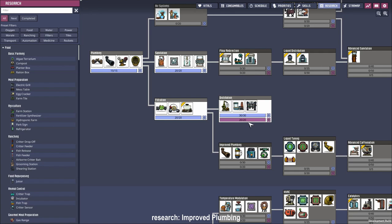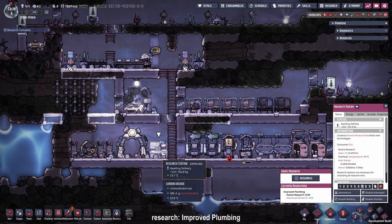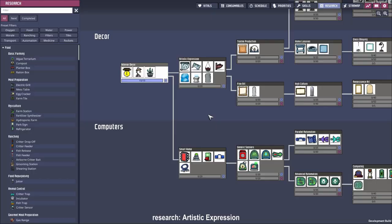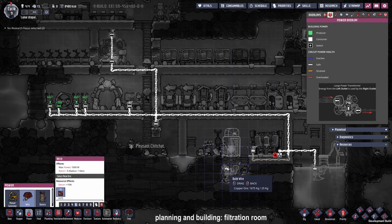For our bathroom loop, I'd like to research the improved plumbing tab because of the liquid reservoir, which will hold our germy water from our toilets until we have a more permanent solution like a chlorine room. I skipped through most of cycle seven because all they did was place some floor tiles. We can reduce the priority of the research. For the next research I wasn't sure what to go for, so I decided on a little more decoration — that's why I went for artistic expression.